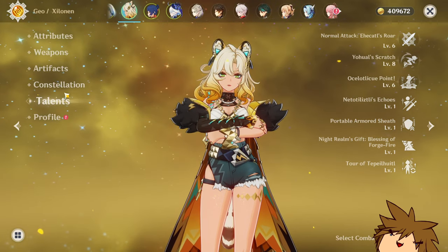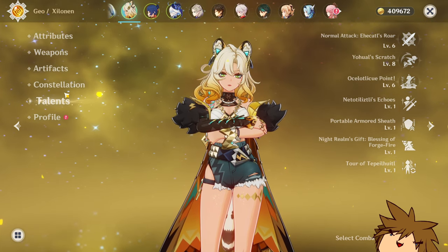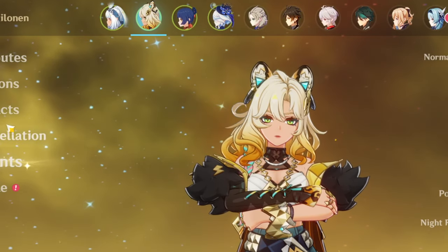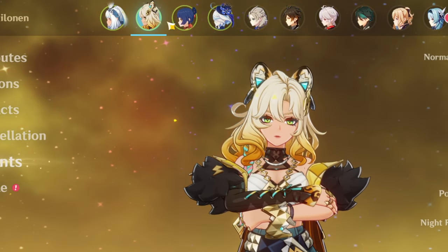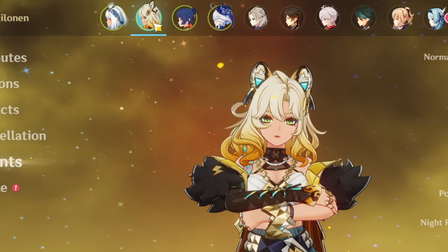Her Night Soul Blessing is super awesome and allows you to traverse everywhere really easily. And that's how you can get the most out of your Shilonen. Generally, you want to have a good amount of energy recharge, especially if she's the only geo character within your team.